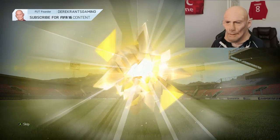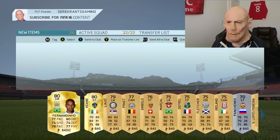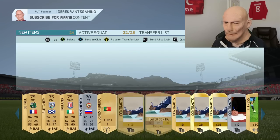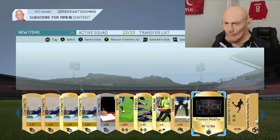We get an Irishman — we get Robbie Keane. We also get Fernandini, although he might go for a few k. We get a squad fitness which is always decent to have, but other than that nothing overly amazing.